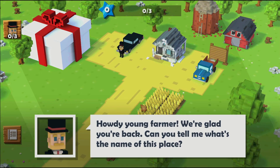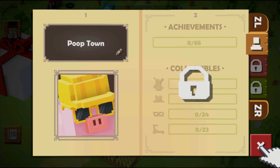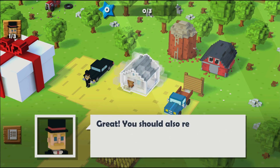Blocky Farm. I wouldn't call this a farming simulator because it's so fast-paced. You click on things and then click fix and then they're fixed. And then you collect stars or coins and move on to the next thing to click.